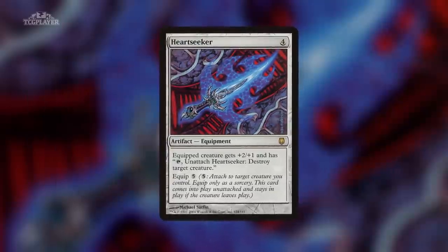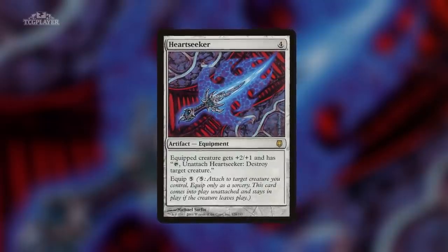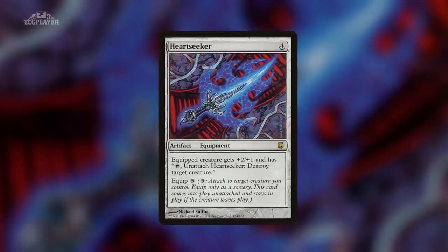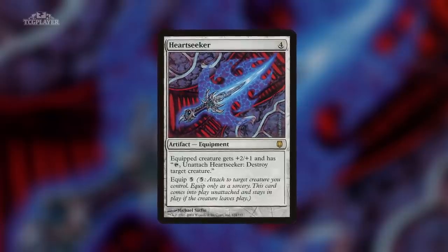Heartseeker has an expensive equip cost that gets negated by Sir Gwen, and if you have a board full of knight creatures, they can just pass Heartseeker down the line using it as a one-sided board wipe. And then you can do it on every following turn, making it virtually impossible for your opponent to rebuild their half of the battlefield.